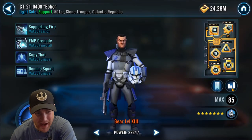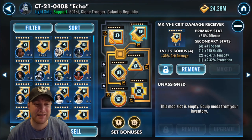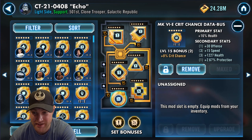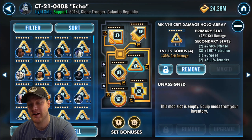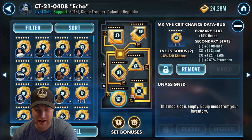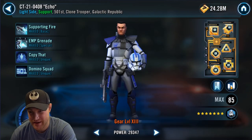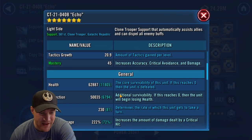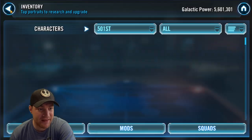Now Echo. Echo you want modded with crit damage and crit chance — that's what you want with him. He's going to be assisting a lot, but you still want speed in the secondaries along with offensive secondaries. I have a crit damage set and a crit chance set. At relic 7 crit chance isn't as necessary, but I still have it. I have offense in the cross, crit damage in the triangle, and offense in the arrow. His speed is 230, crit damage is 222%, and his special offense is very high.